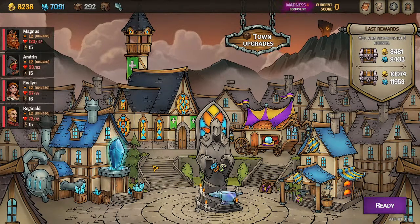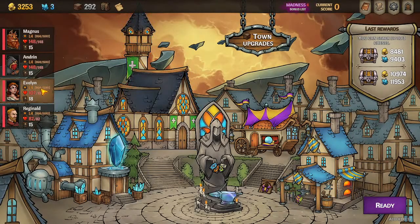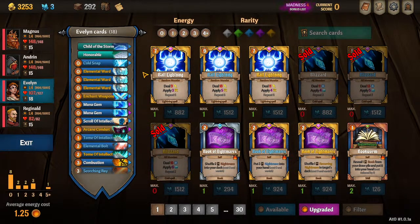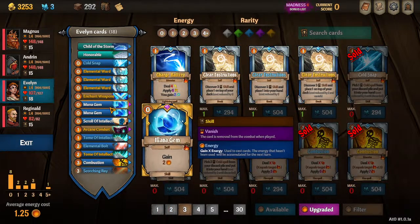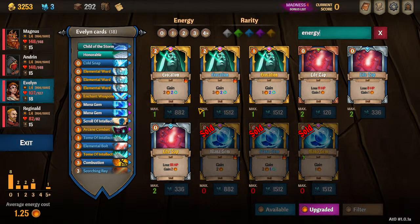Last but not least, Act 4. This version of Evelyn has lots of extra cards because we're talking about multiple elements. Cold Snap is part of the Frost discussion. We still have the Wards and Enchant Weapons. We added a Mana Gem if you can afford it — energy cards are good. You can also add Evocation: the blue version is strictly better because it has plus one energy. With Arcane Conduit you play something like Evocation and even though you don't net any energy right away, you draw two cards.